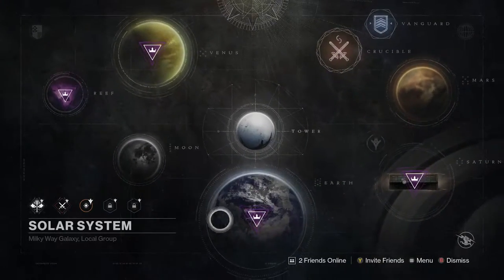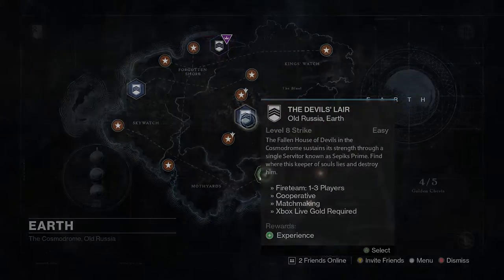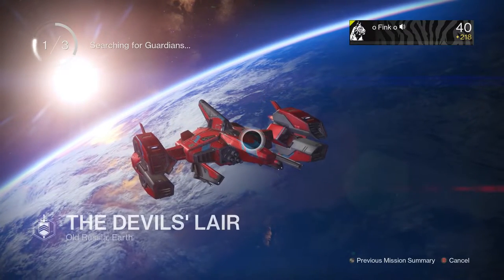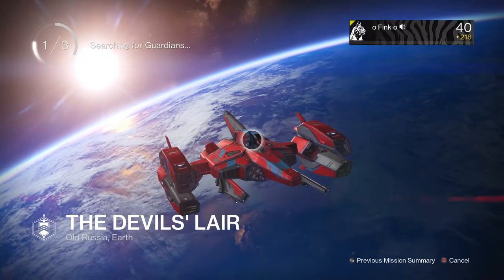Now, what we're going to want to do is we're going to go click on the Cosmodrome and then go to the Devil's Lair. And if you've done this strike already, I'm going to go ahead and just catch you at the end where the gold chest is. I'll see you when I get there.